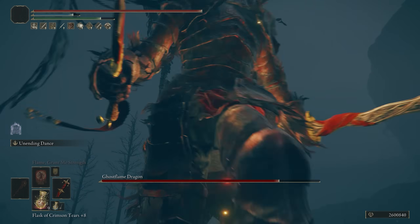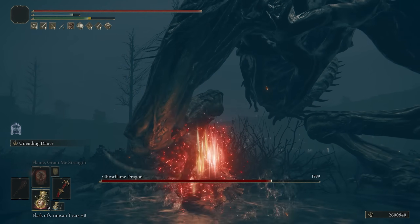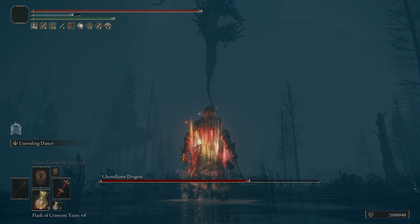It's a great way to build up successive hit buffs. All that stuff that you're going to use — Millicent's Prosthesis, Rotten Winged or Winged Sword Insignia, and the Thorny Tear, etc. — are going to be able to give you massive damage when using On-Ending Dance.